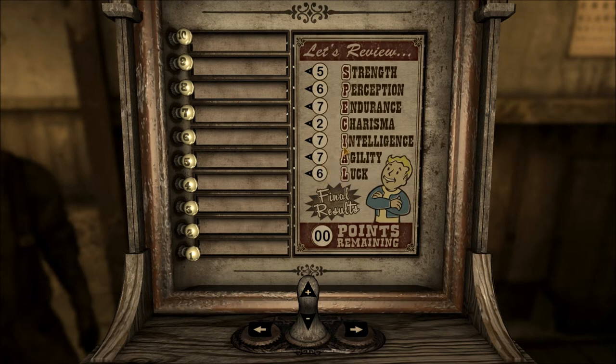The first implant you're going to want to get is Intelligence, so you get the most skill points and you don't have to go back and forth.